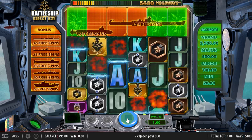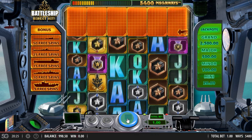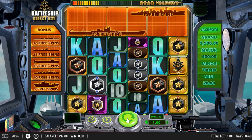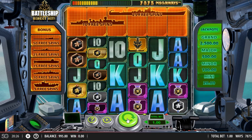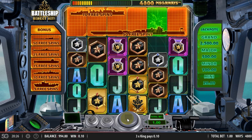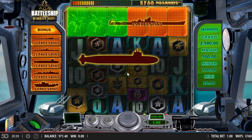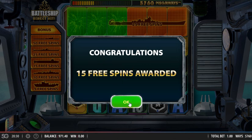Of course you can cascade further missiles down to take the missing part of the ship out. We've got 3 missiles on Reels 1, 2, and 3 — and it's sunk, the submarine. So we get 15 free games.